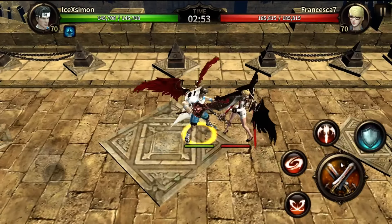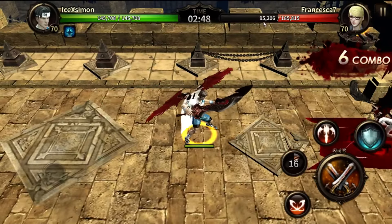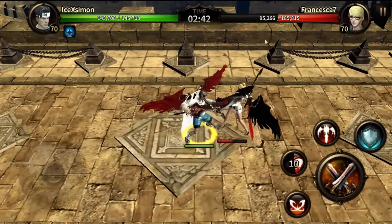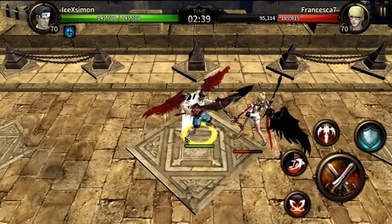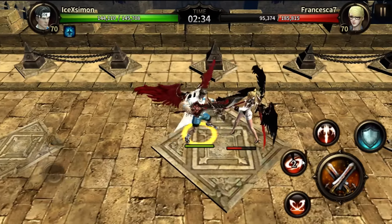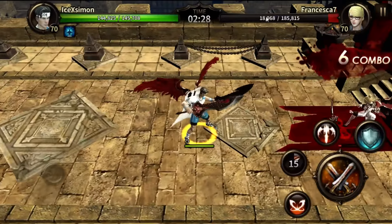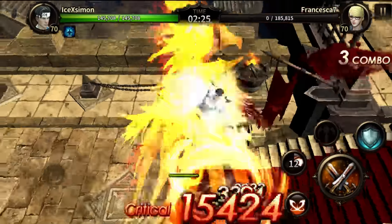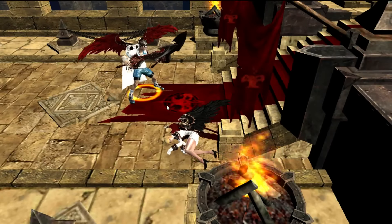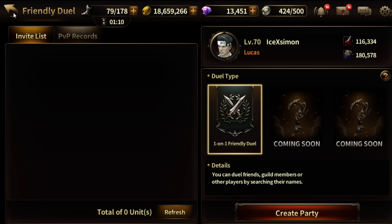Okay, we're going to try it — here we go. Looks like we can deal like 90k. We missed one hit, so that makes around 70k to 90k dealt. Now we're going to test the one with enhanced skill.